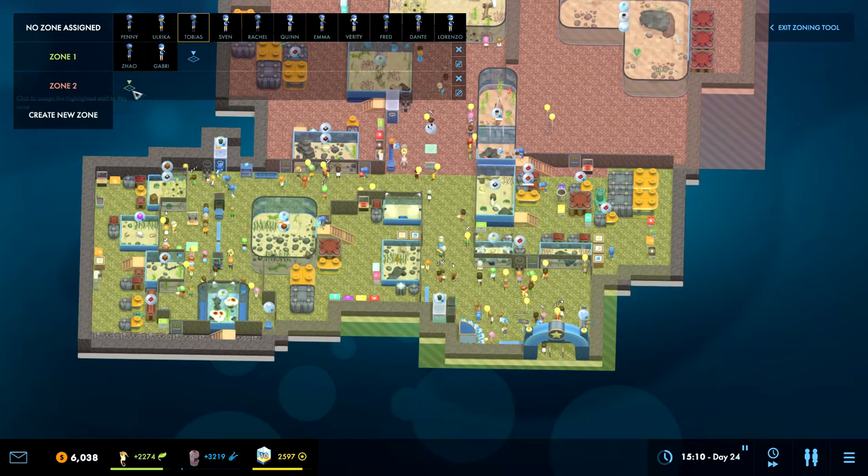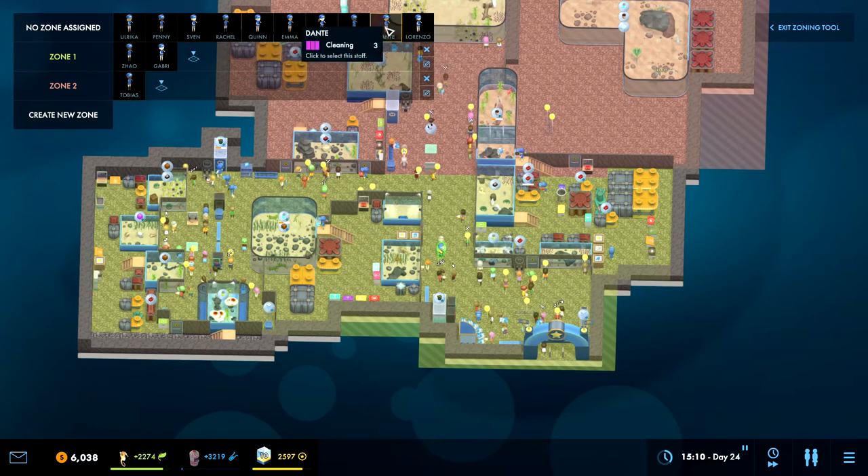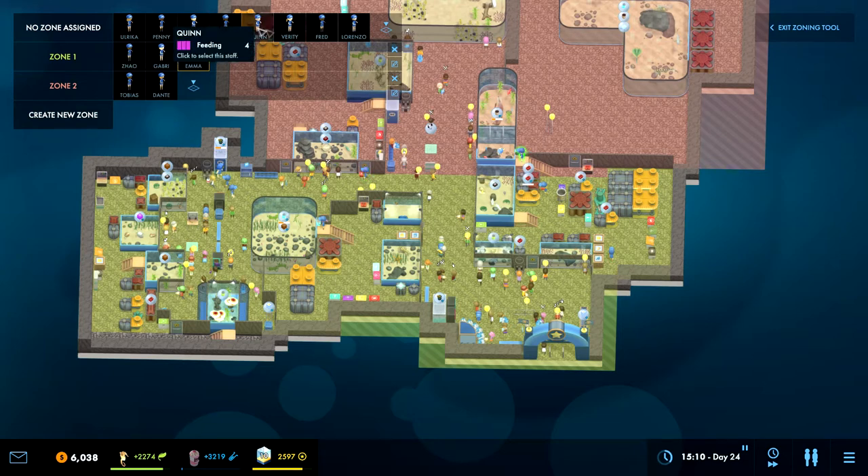Click to assign the highlighted staff to this zone - okay, he's assigned. We need someone with cleaning - let's move you down there. Here's our other gift shop person - move you down here. Then we need another cleaner. You're going down here. Now we have gift shop and gift shop, cleaning and cleaning. This is so much better than the old system - that was so confusing. We need someone with talking - talking level three, you're going into zone one.